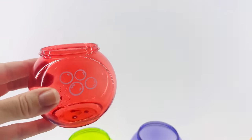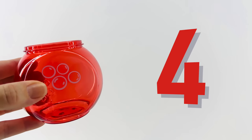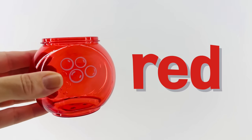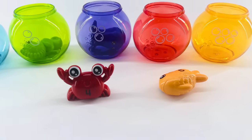What about our next bowl? Let's count the bubbles and see what number this is. One, two, three, four. Uno, dos, tres, cuatro. And this is the color red. Red in Spanish is rojo.